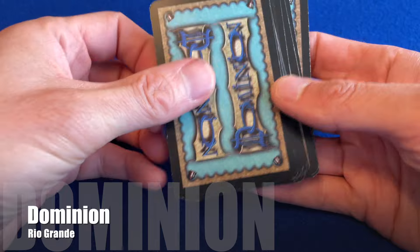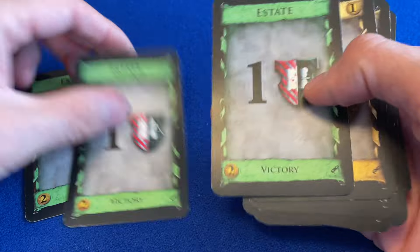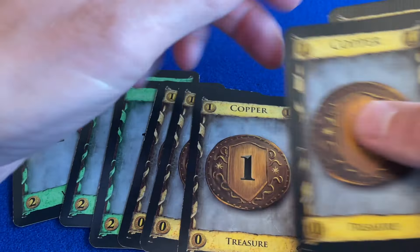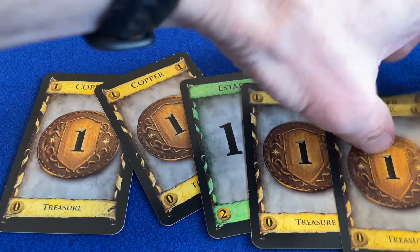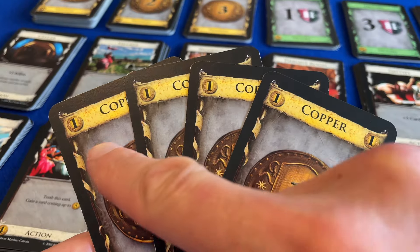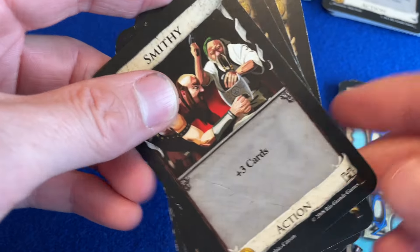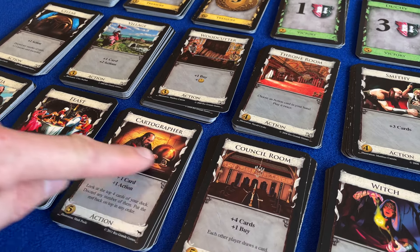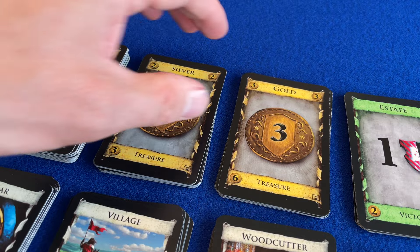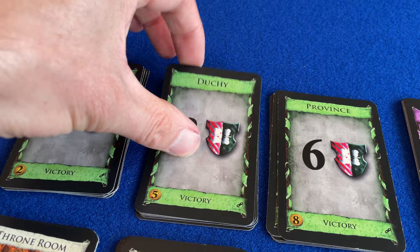Dominion created the formula that all other deck builders follow. In Dominion, each player starts the game with a tiny deck of 10 cards – 7 coins and 3 estate cards, which are each worth a point but do nothing helpful for you. At the start of your turn you draw 5 cards from your deck, initially a mixture of coins and useless estates, and then you spend your coins to purchase a better card from the market. The spent coins and the newly purchased card are both placed into your discard pile. The cards in the market are called Kingdom cards, and there are always 10 of these to choose from, plus a variety of better money cards – silver and gold – and higher point scoring cards, duchies and provinces.